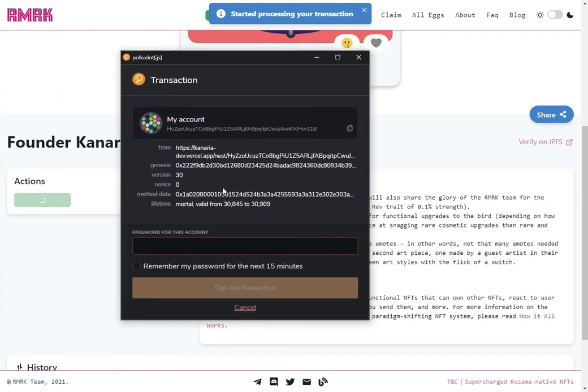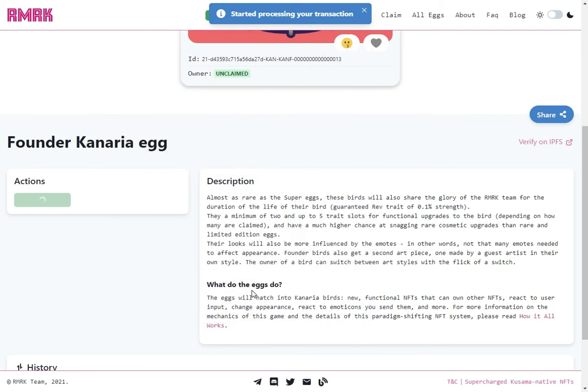I will be offered to sign the transaction now. Enter your password and once you're done, click sign the transaction. Optionally, set remember my password for the next 15 minutes if you intend to claim more than one egg. Once you execute your transaction, the purchase will be pending. When it's done, you'll be notified in the UI and the egg will be yours.